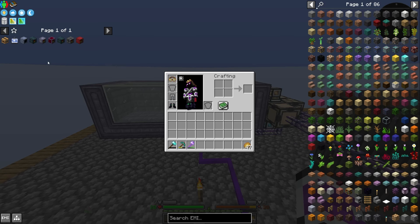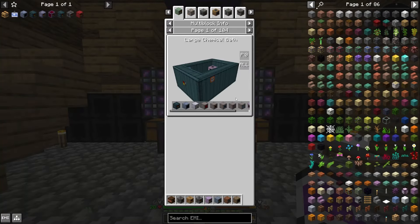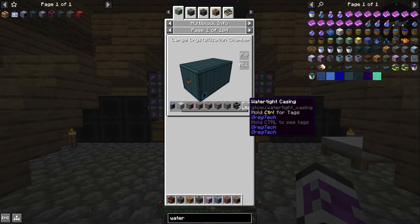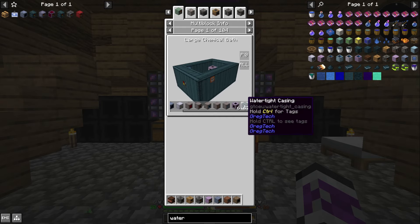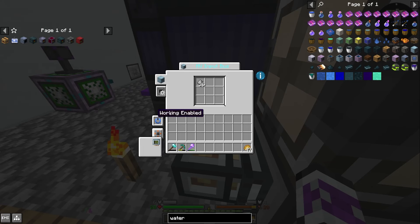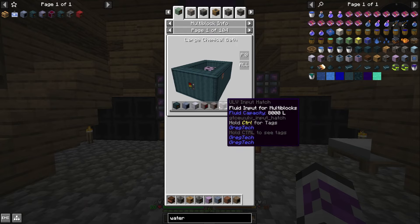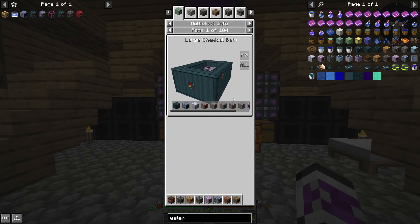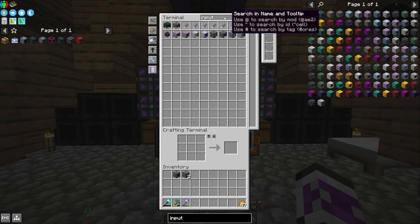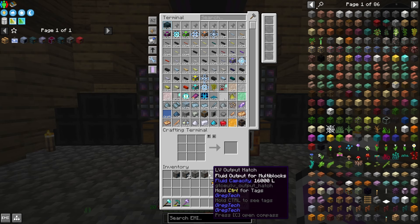I said I should do the chemical bath next so I can get the tungsten quicker. I'll get the watertight casings going - across the two machines that take watertight casings I'm going to need about a hundred, so I'll make a hundred. It's on circuit 15. I'll need two input buses and one input hatch, and they can be LV. I do need an output hatch and output bus - both LV, that should be fine.